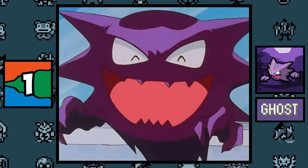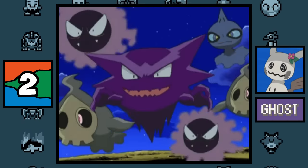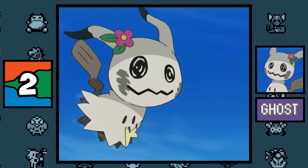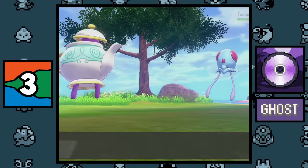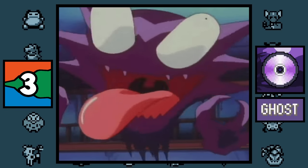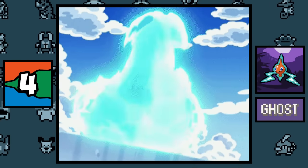Ghost type: Haunter might be the ultimate Ghost type Pokémon since its Japanese name is literally 'Ghost.' Ghost type Pokémon can actually die — in the anime, Acerola's shiny Mimikyu is a ghost of itself, making it literally a ghost of a ghost of a ghost if Mimikyu is the ghost of a deceased Pichu. Poltergeist is the only Ghost type move with less than 100 accuracy — so when it comes to eyesight, Ghost types are the complete opposite of Rock types.